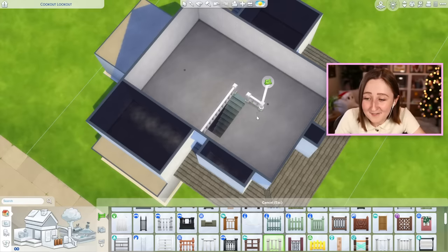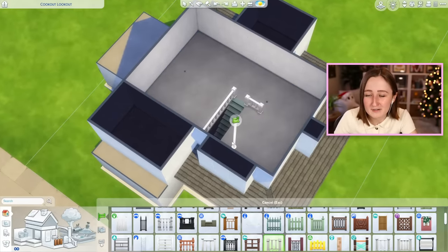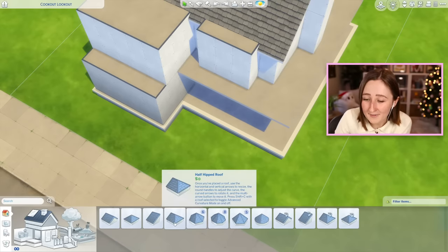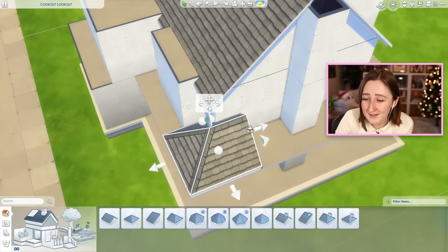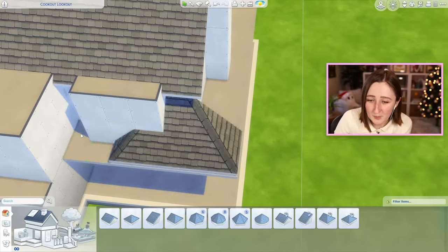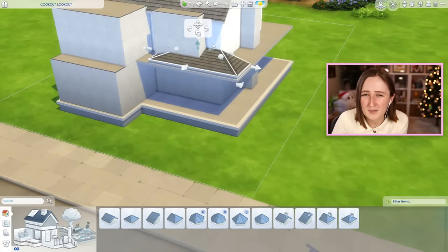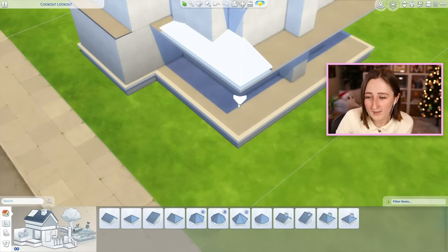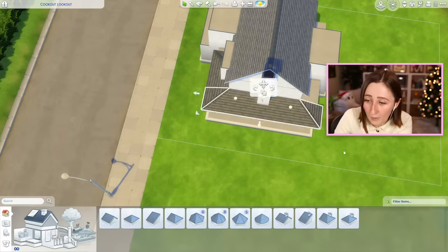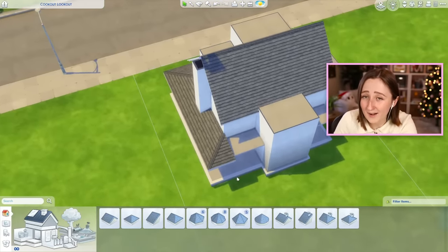We're going to start with these half-hipped roofs and put them in the corners. Line this up with the wall, delete the extra so it's lined up, drag it out a little bit wider, and lower it to the height you want. This is up to you depending on how tall your walls are — I want an overhang, so I'll drag that out. Now I'll copy that piece, rotate it around, and put it on the entire wall. You might notice I'm leaving some space because I don't want it to clip at all.